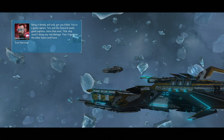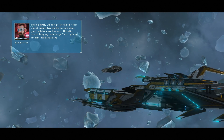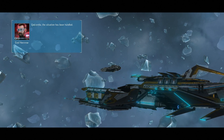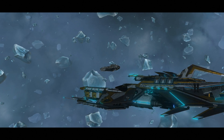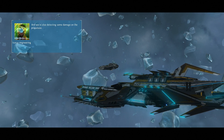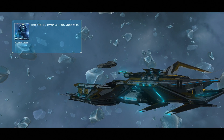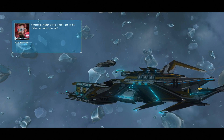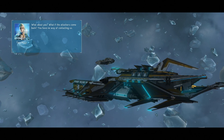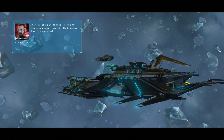Doing it blindly will only get you killed. You're a good captain Tara, and the Concord needs good captains more than ever. That ship wasn't doing any real damage — your frigate, on the other hand, could have. Aye sir, it won't happen again. Concordia, the situation has been handled. Sir, our comrade was damaged in the collision. Long-range communication is not possible, and we're also detecting some damage on the propulsion. Let me try sir. Concordia, this is the Sirene, please respond. Concordia is under attack. Sirene, get to the station as fast as you can. We can handle it — our engines are down, not our shields or weapons. Proceed to the Concordia. That's an order. By your command.